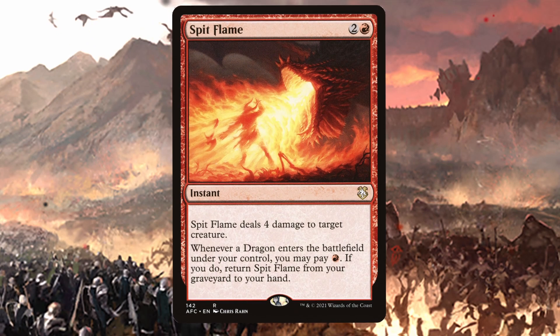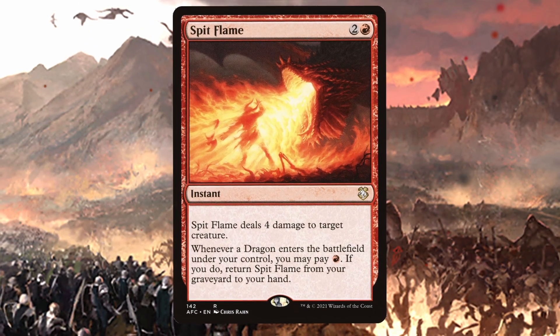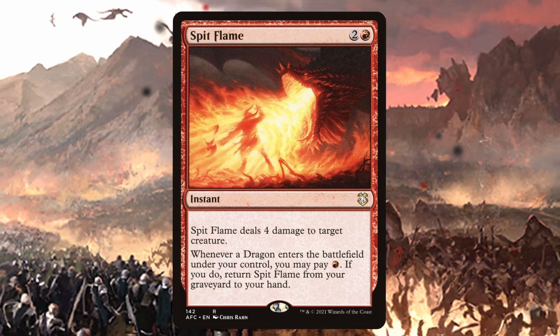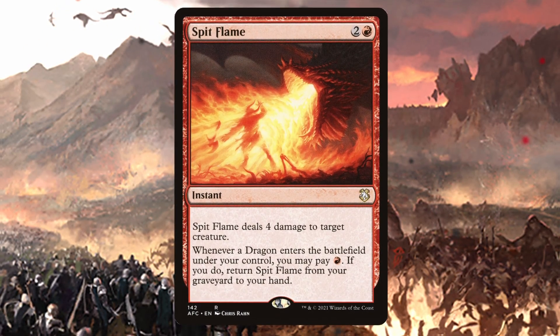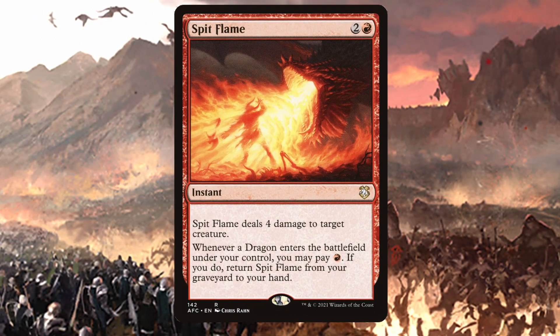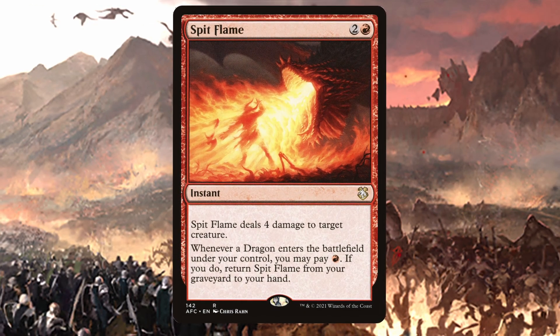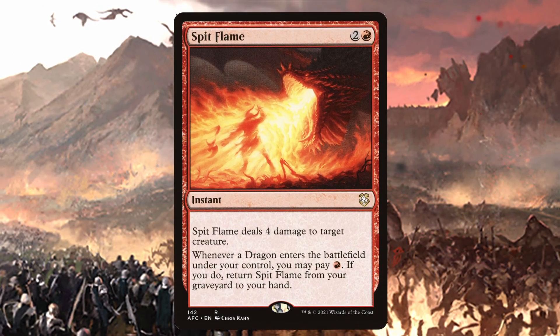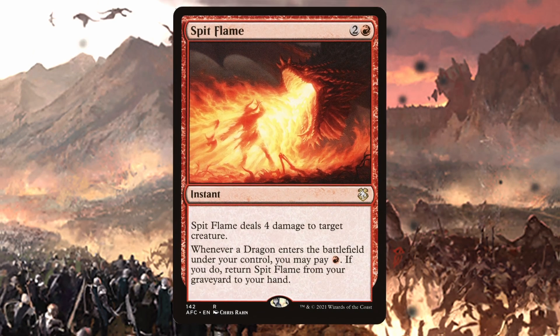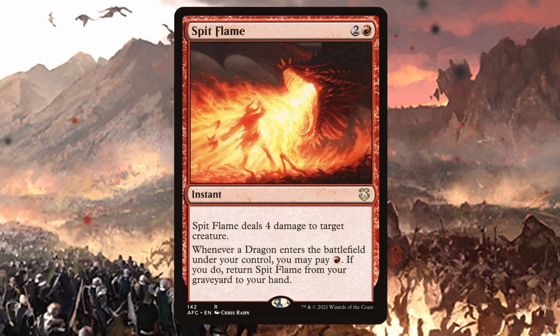At 3 mana, there's Spitflame. There is simply not a universe where this was not going to be included in my budget dragon-themed deck. It's 2 and a red to deal 4 damage to a target creature. When a dragon enters, you can pay a red mana to return the spell from your graveyard to your hand. And I can assure you, there won't be a lack of dragons entering the battlefield.